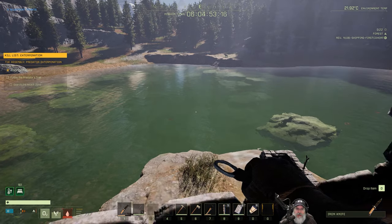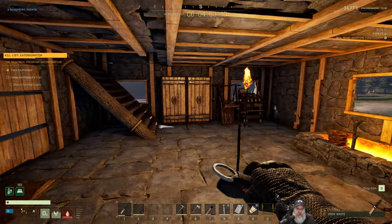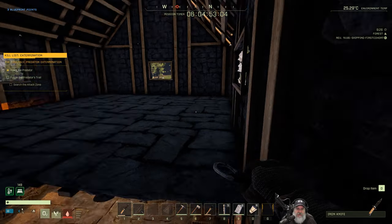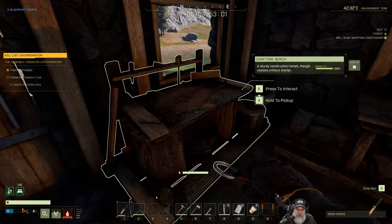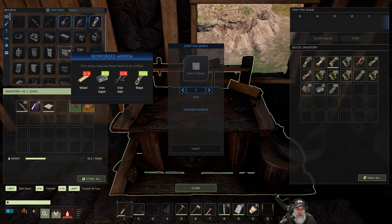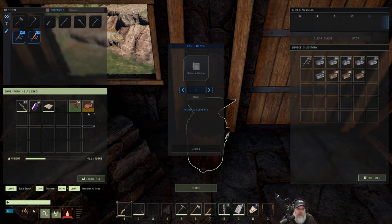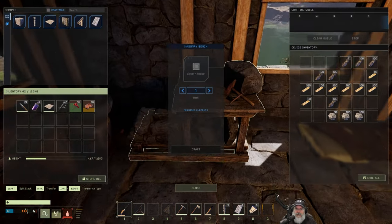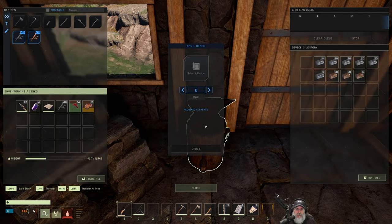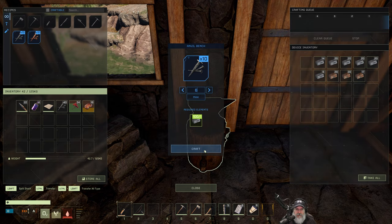The last thing we have to do is put in our windows — we are going to use windows this time. So we're going to need about 14 windows if I counted correctly — and boy, don't bet any money on that. That means we're going to need iron and more nails, so let's just make another batch. We have some left over, so if we make 60 more nails we should have enough to do all those windows.